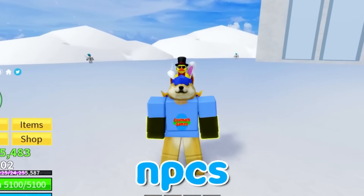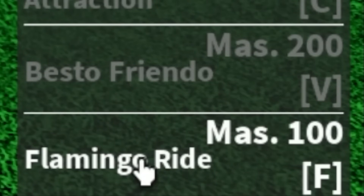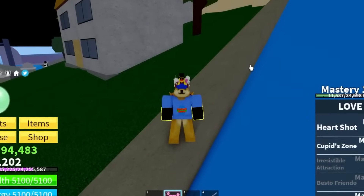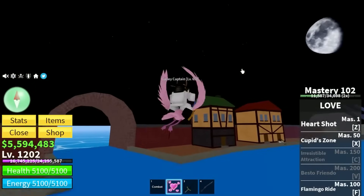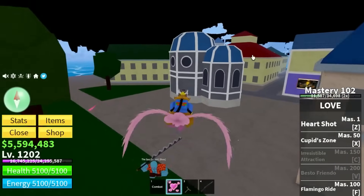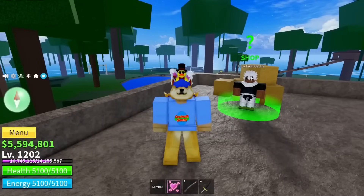This glitch lets you transport NPCs to different islands using Love Fruit. The revamped Love Fruit has a flamingo ride move that's supposed to only pick up friends, but you can actually pick up NPCs too — so I'm flying around Jungle with a monkey. It gets worse: you can go to Fountain, grab a level 650 NPC, and bring it to a starter area to kill new players. You're also immune to some bosses while flamingo riding above them.